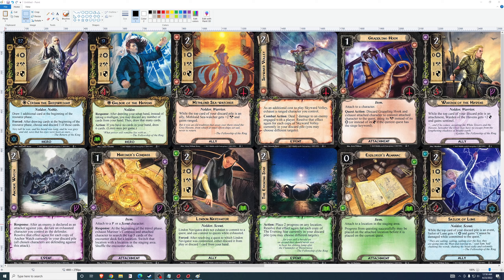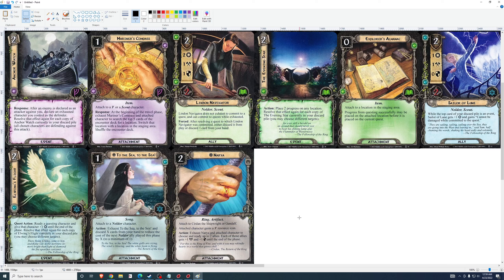Sailor of Loon: 2 cost, 1-1-0 stats, 2 health. While the top card of your discard pile is an event, Sailor of Loon gets plus 1 willpower and gains 'cannot be damaged while committed to the quest.' I think this is worse than Warden of the Havens or Mithlond Sea Watcher. There are plenty of 2-cost for 2-willpower allies now, and the benefit of cannot be damaged while committed to the quest isn't going to come up very often. I really don't see myself playing this — I don't think it's good, even with Noldor synergies.